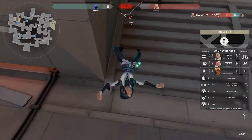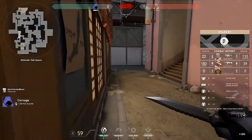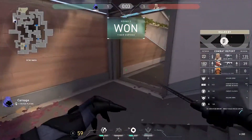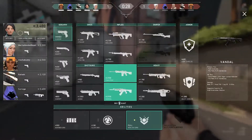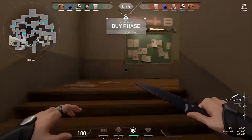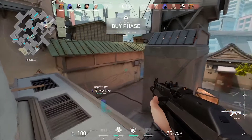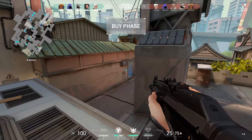If you get a kill, you will be awarded 200 credits no matter what weapon it came from. In CS things were different, but in Valorant every weapon kill gives the same 200 credits. If you plant the bomb you get 300 credits, and if you defuse the bomb you also get 300 credits. If you win a round you get 3000 credits, and if you lose you only receive 1900, so you might want to hold off on the pistol round spending just in case you lose.